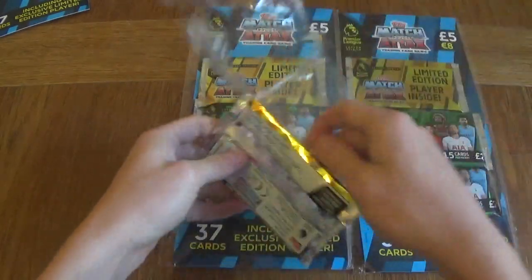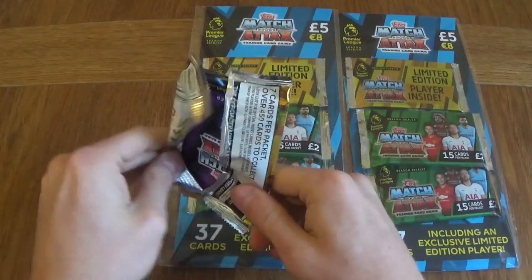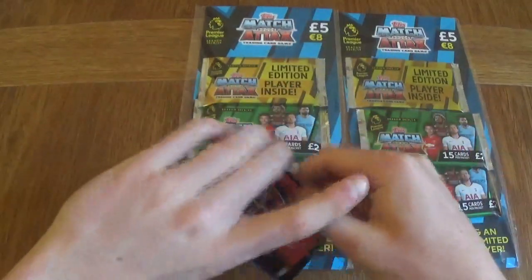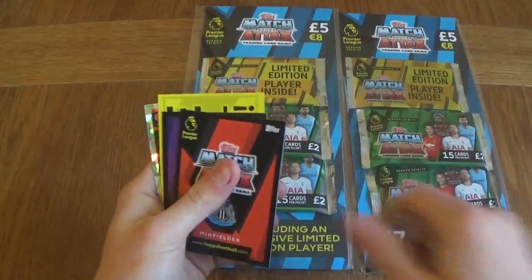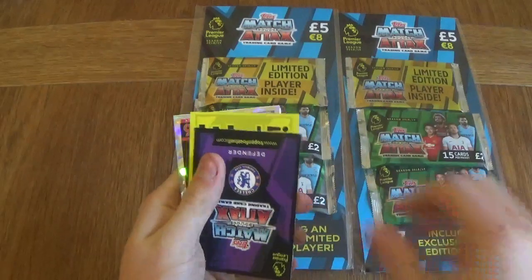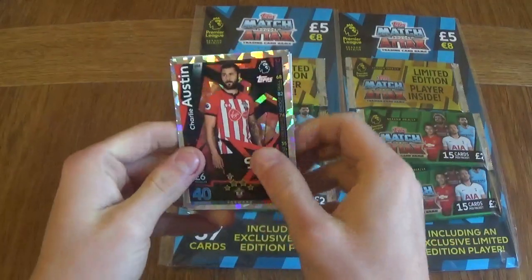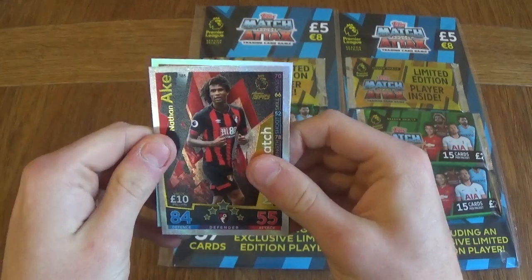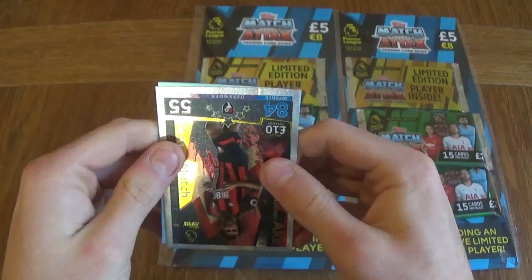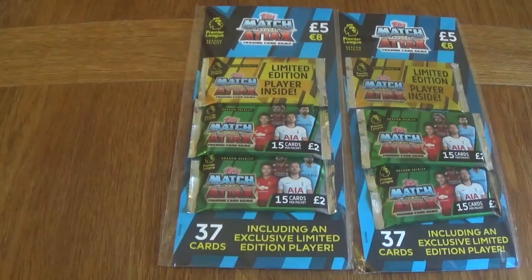And now moving on to the actual limited edition pack — let's see what we can get. We've got a Manchester United midfield, so this one is going to be a Paul Pogba. We've got Chris Lowe, Duffy, Diame, Aspen Equator, Charlie Austin, Nathan Arkin man of the match. And it is... that's a bronze — a bronze limited edition Paul Pogba. Not bad at all. We've got a 100 Club Mohamed Salah and a bronze Paul Pogba in the first of these limited edition packets.